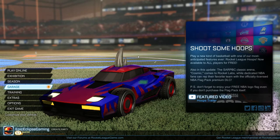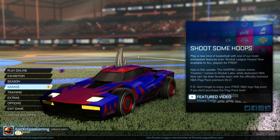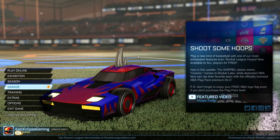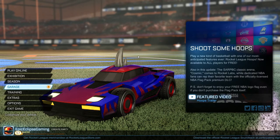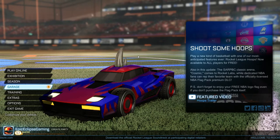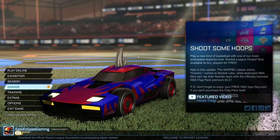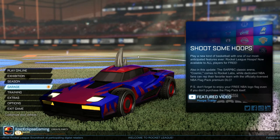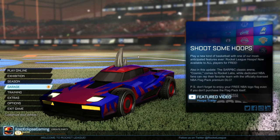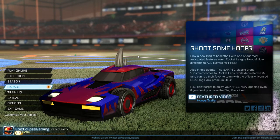I went online and got a whole bunch of stats from psionics and things like that, and I will leave a link in the description for all the information I used. Basically it covers things like how quick the Octane is with no boost, with boost, its overall ranking, maneuverability ranking, hitbox, turning radius, boost radius, power slide, and boost power slide, along with hitbox height and width. I will put up a chart on screen as I read this off.